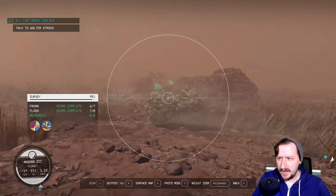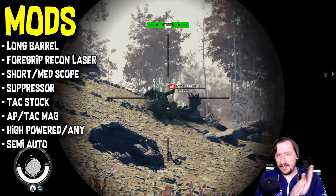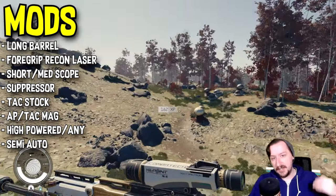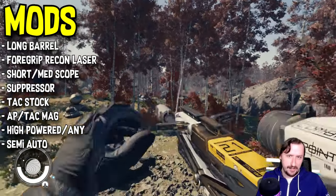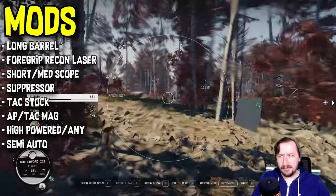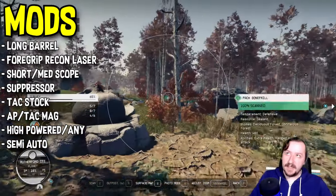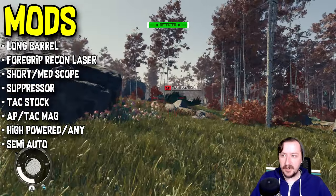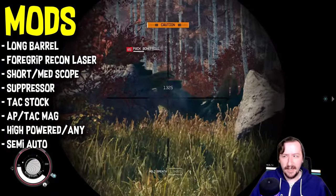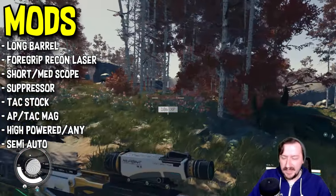We'll talk about that when we get to mods. Starting at the barrel, we either have a long barrel or a short barrel we can put on this. I would recommend the long barrel — this gives you longer range, better recoil, better accuracy, just slower ADS speed, which isn't a huge deal for a rifle like this. Then for a laser and foregrip, I would just recommend the foregrip with the recon laser. That is the best option. Regular laser is fine too. If you can't get a laser on this, it's not a huge deal — this would just get you better accuracy. The Beowulf is already quite accurate, so increasing its accuracy doesn't matter that much, but it is a nice bonus.